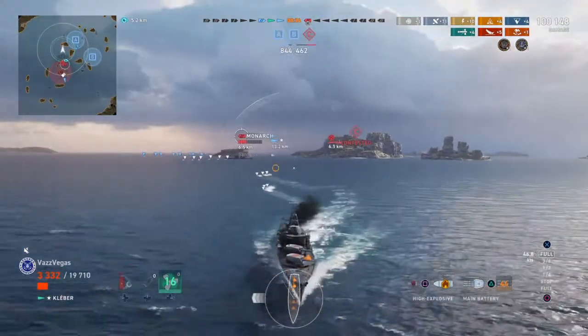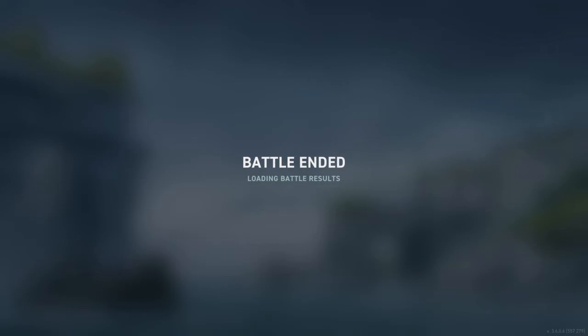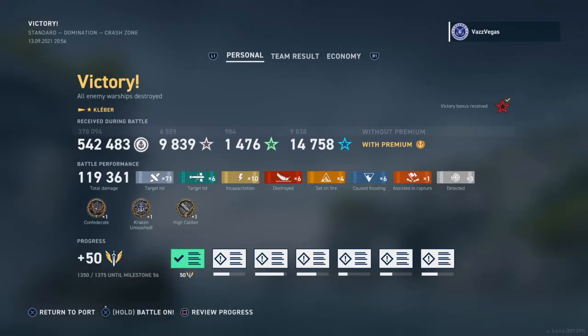As for wrapping up this match — that Monarch just kind of gave up. He figured he was going to lose anyway, so he sailed out into the open and let us get our six-pack. That's right — our sixth kill of the match. Nice little cherry on top of the cake, on top of the whipped cream, on top of the fudge. That Monarch also netted us the high caliber medal — like a scoop of chocolate chip mint ice cream beside our cake.